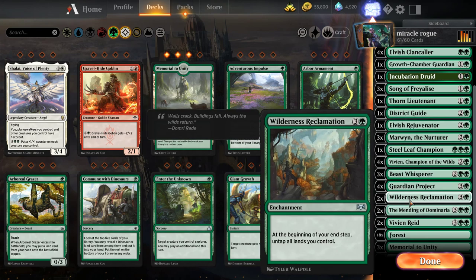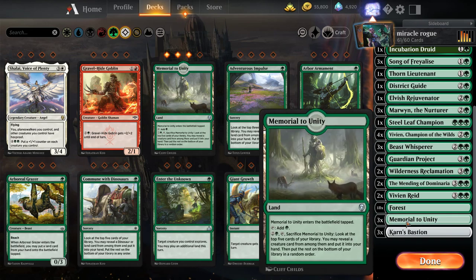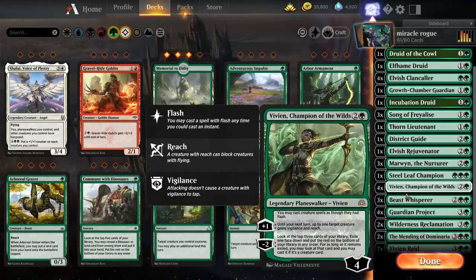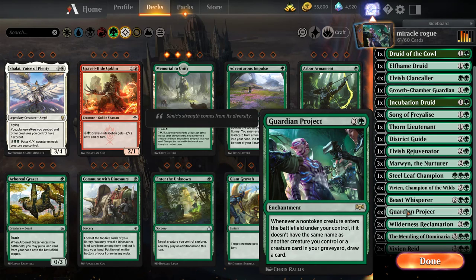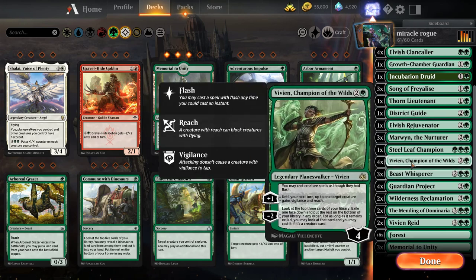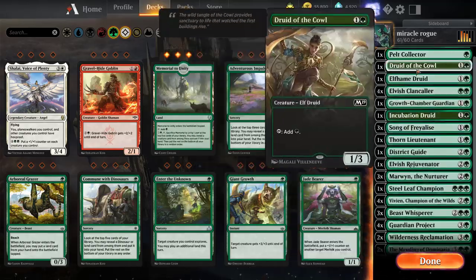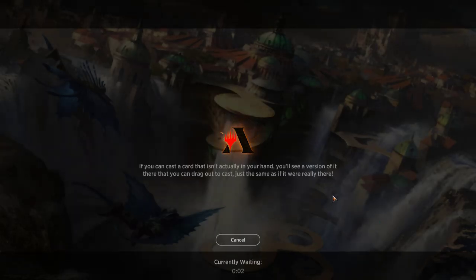Guardian Projects, two Wilderness Reclamations, two Bendings of Dominaria, two Vivian Raids, and a bunch of lands. Three Memorials, two Unity, and three Carnes Bastions. We get a Beast Whisperer and a Guardian Project out, or one of the two, and then we have extremely easy-to-play creatures. Every creature draws us a card. We get Wilderness Reclamation while Vivian Champion of the Wilds is out, which means we can double up the things we do. Essentially, we're drawing all of our deck extremely fast, and then we're just proliferating to victory.